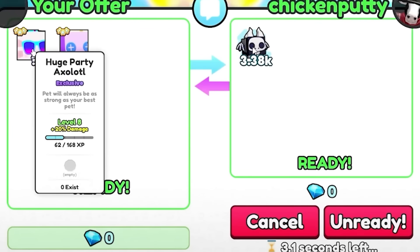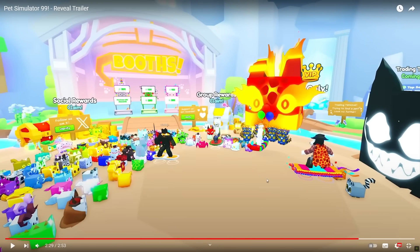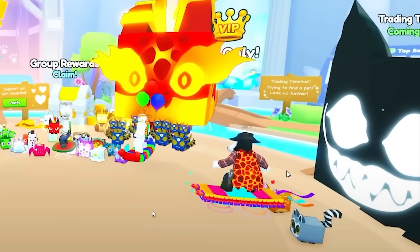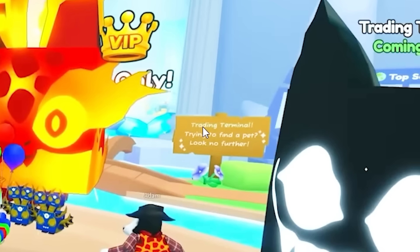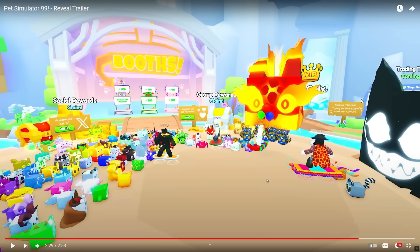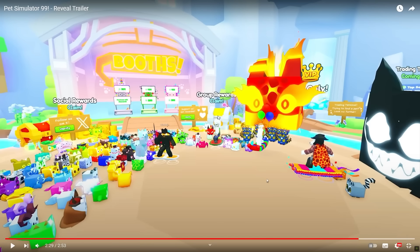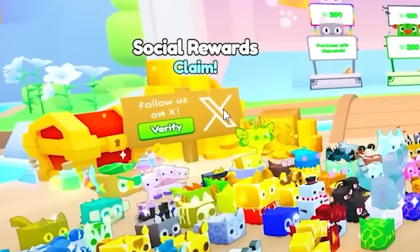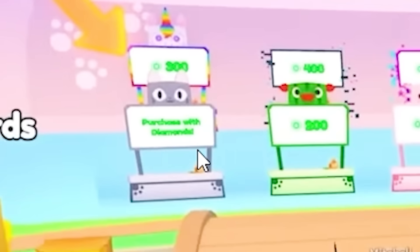The trading screen looks very familiar. 'Only one exists' — it's probably because the game's brand new. We're in the trading plaza — the modern trading plaza. Adam has got the titanic nightmare cat from Pet Simulator X, and there's also a brand new titanic not seen before. There's Preston trading — and there's the trading terminal: 'trying to find a pet, look no further.' The trading terminal where you can find all the pets across trading servers with one click is making a return. We've got the group rewards here — we still don't know what groups are. Social rewards is just for following them on Twitter. Some booths cost Robux and one says 'purchase with diamonds' — free-to-play element.